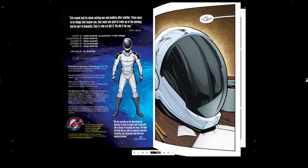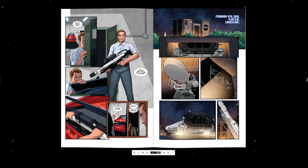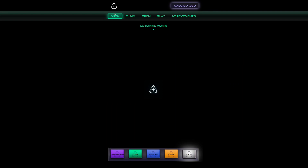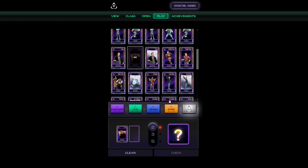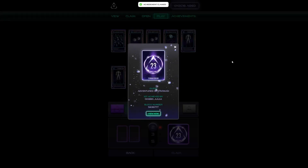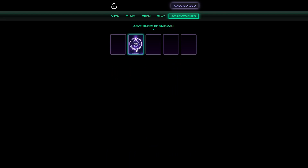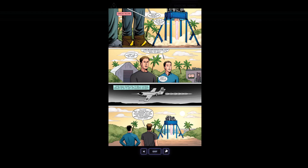Then you look for a combination of cards that go together from a scene in the book. Like in this case, we have Elon holding the Not-A-Flame-Thrower. Navigate back to the play page, select those two cards, and give it a check. That's a valid combination that awards you with achievement number 23, which unlocks a special cutscene going all the way back to 2007, when SpaceX was first testing the Falcon 1 rocket on Omelec Island.